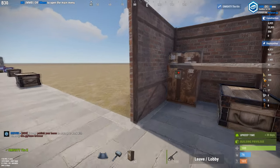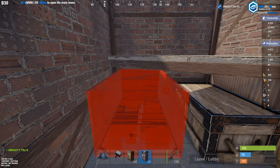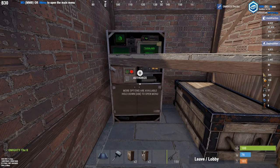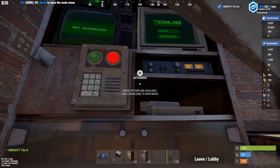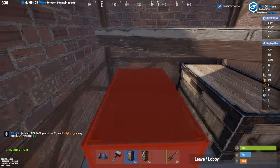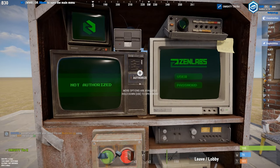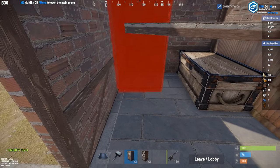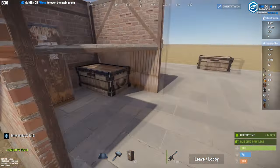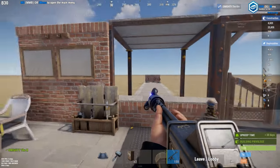At the moment it seems like the minigun is glitched or I can't reload it. Just to quickly touch base on the TC — in the bottom right I do have building privilege with the regular TC, but when I remove it and place the new TC I don't have building privilege for some reason. I'll be quiet now so you can listen to the noise it makes — it's a very faint radio-like noise.